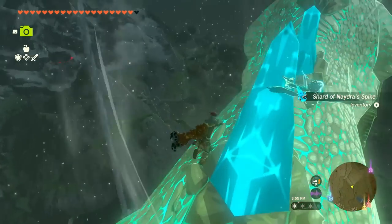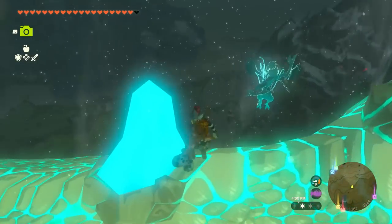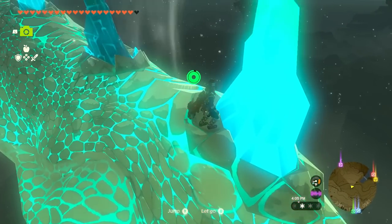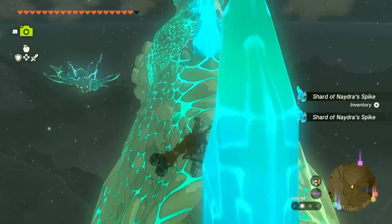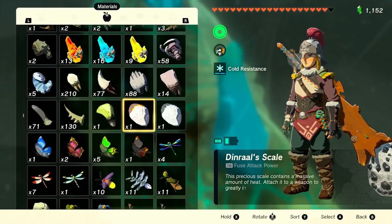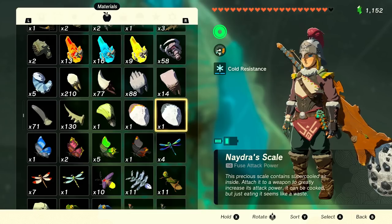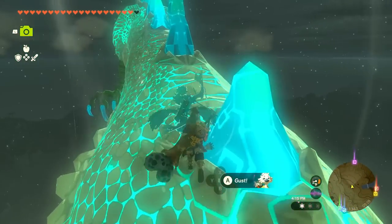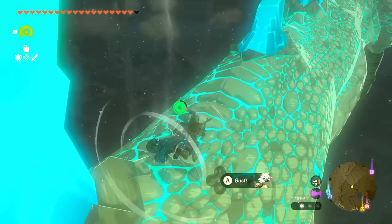This could be really great for fusing stuff. If I were to attack or use my arrow against Naydra right now, they would drop something, but they only drop one item out of the three or four you can get. I just wanted to be careful that I get something I actually need. So if I were to attack its scale right now, this is Naydra's scale. This precious scale contains supercooled air inside — attach it to a weapon to greatly increase its attack power. It can be cooked, but just eating it seems like a waste.